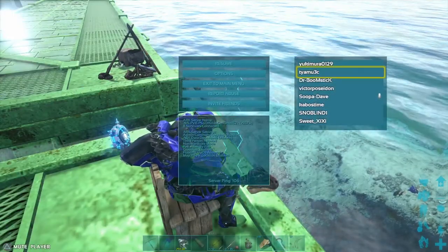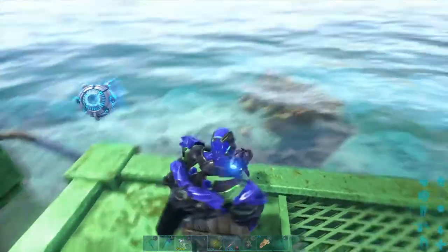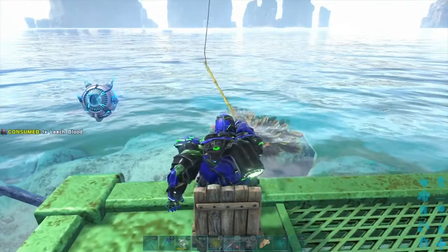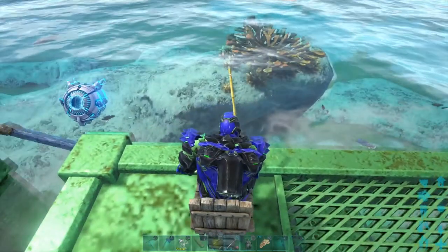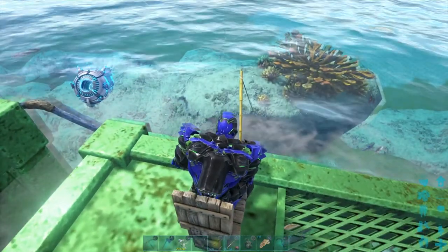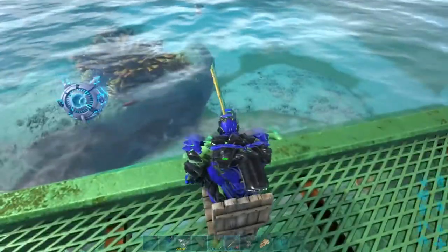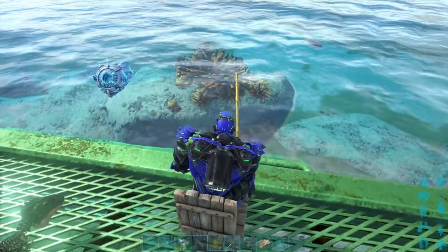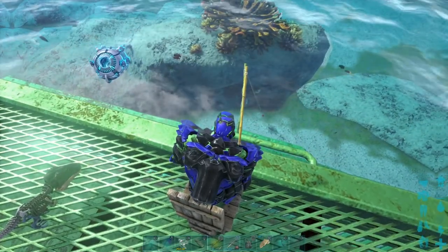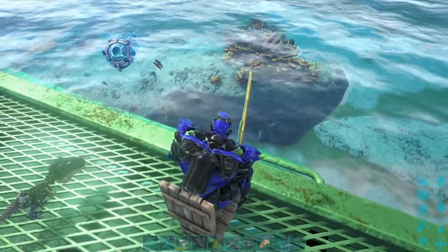I am on official servers, so this obviously works on official. Get your pole out and hit your action button — on PlayStation that's the right trigger. During the love event, look for red, pink, or colored fish for the event. Make sure you're close to where the fish are; if there are no fish in the water you'll be waiting a long time.